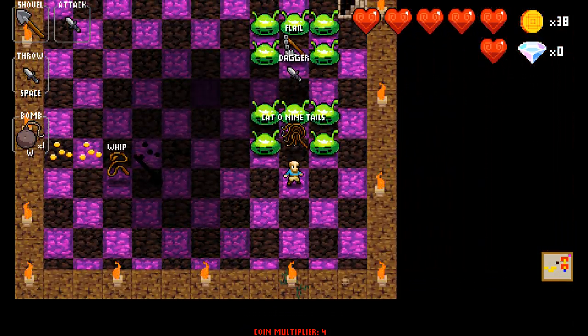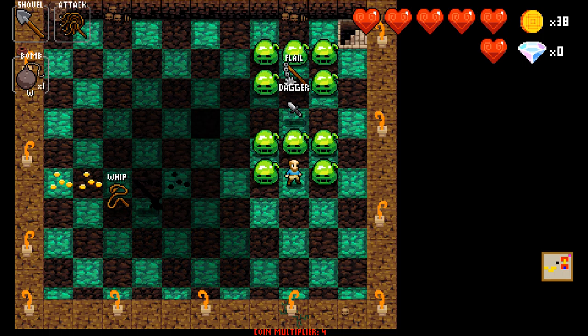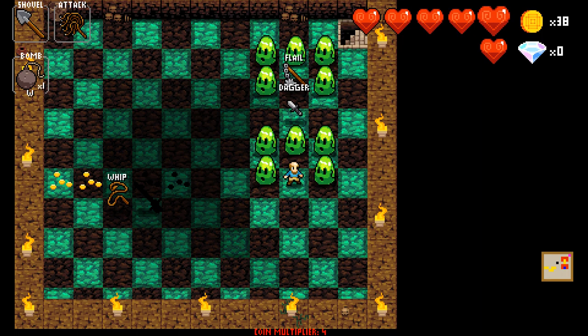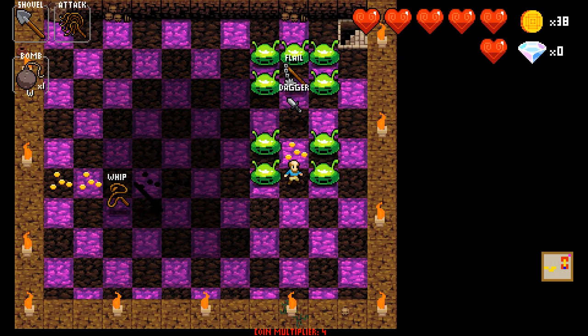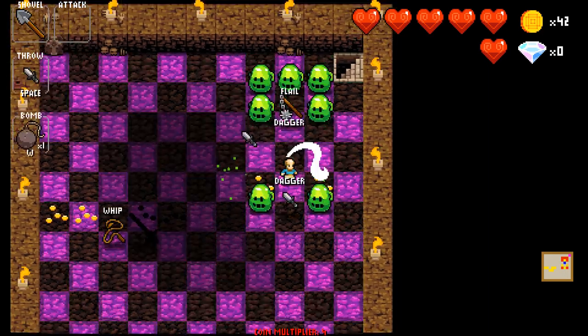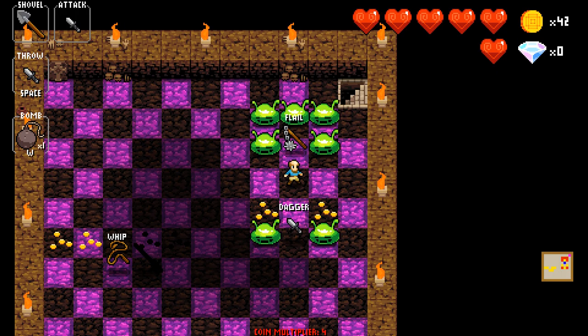Same goes for the cat. Similar to the whip, the cat also attacks enemies in a 1x3 area in front of you, but it can also attack enemies beside you. The tricky part is that when you want to attack enemies beside or diagonal from you, you have to move while attacking, although the movement is blocked when a wall is blocking it.